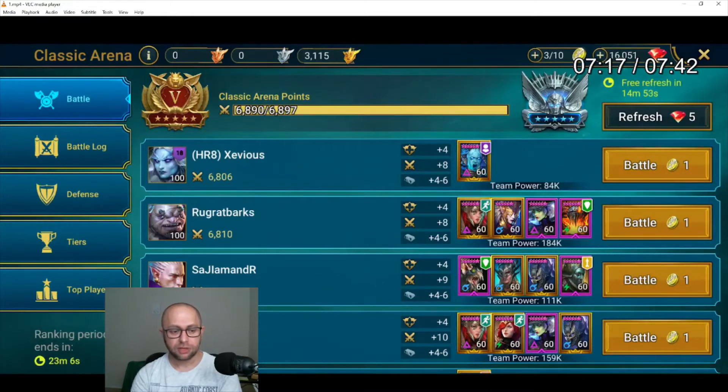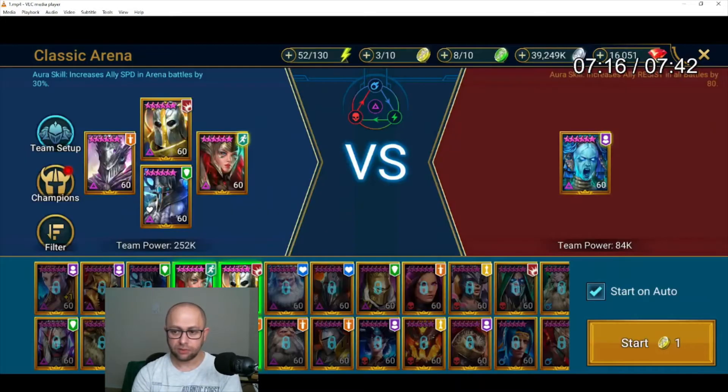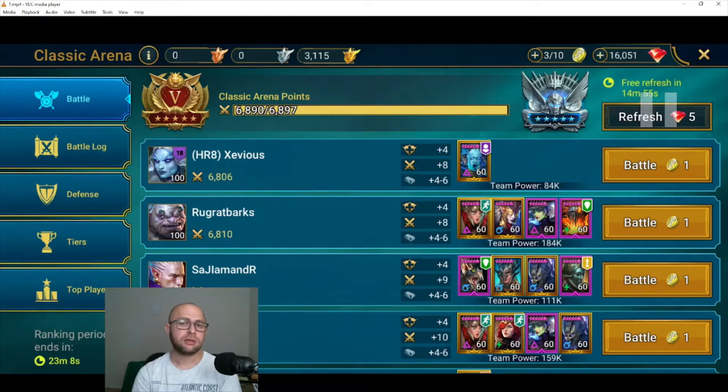When I refreshed I couldn't find any easy teams, so I went back out. With 23 minutes left I had a good page of weak teams — the strategy I mentioned where you can boost yourself into Plat — but I didn't want to do it too early. I waited about three more minutes, then restarted the game because there are some glitches where arena battle loading hangs, and if you restart mid-fight it's counted as a loss.